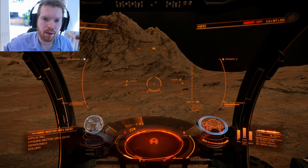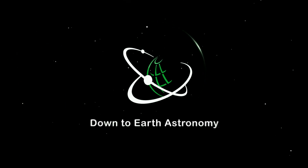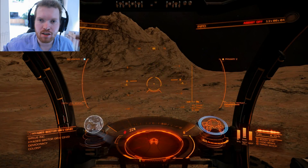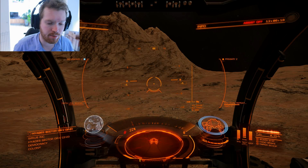Are you also getting confused by all the blips on your SRV radar? Stay tuned because today I'm going to show you how you can use them to locate objects on a planet's surface. Hello ladies and gentlemen and welcome back to Down to Earth Astronomy and to Elite Dangerous. Today we are on a planet's surface and I'm going to show you how this radar in your SRV works, because it can be a little bit confusing, but once you get your head around it it's actually pretty simple.